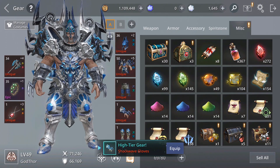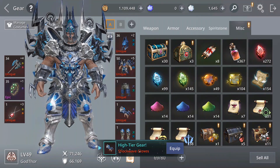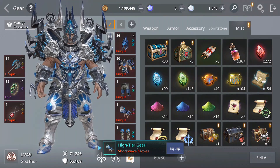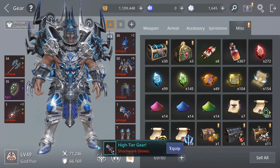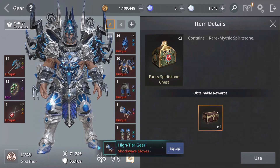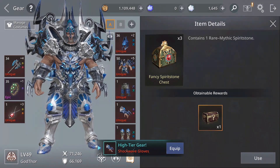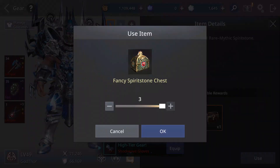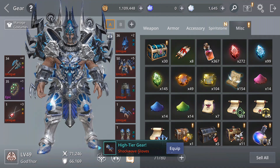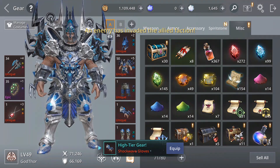Now I'm going to show you how you can get mythic runes or spirit stones. What I did was open fancy spirit stone chests and rune chests from the previous event, which you buy with tokens. Let's open more and see if I can get lucky — so that's how I got mine, and you can get them too. That's why it's good to do these events.